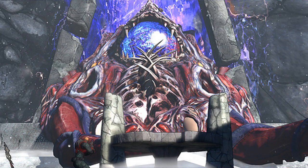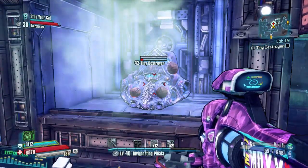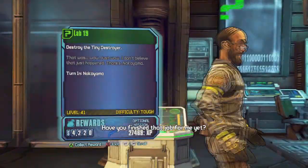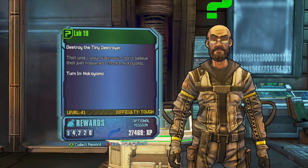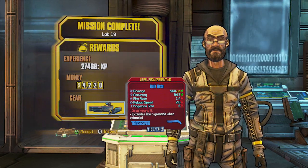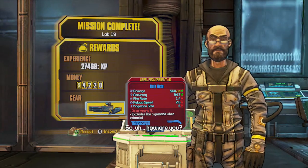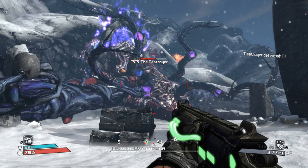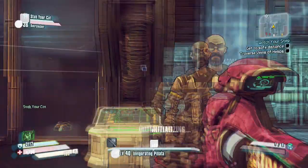Props to Gearbox and 2K for thinking about putting this badass back in — definitely deserves a big old chocolate chip cookie. After the mission is complete, you actually get this Octo Shotgun. The red text for this Octo Shotgun says 'Octo means 9,' and there's a little octopus on the side. This is also referencing the Destroyer because of its tentacles. You get this gun as a reward for killing the Tiny Destroyer.